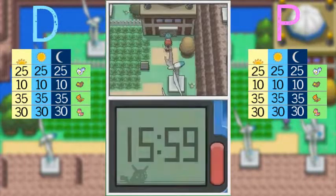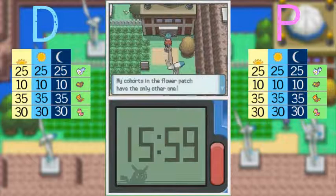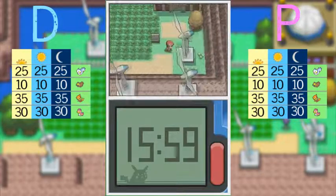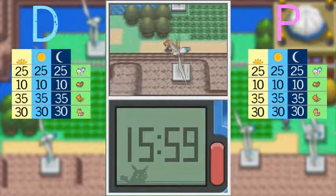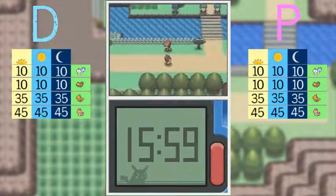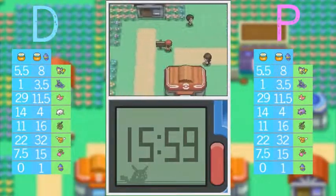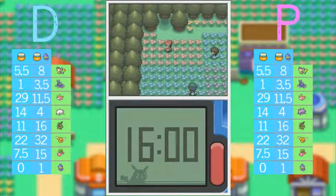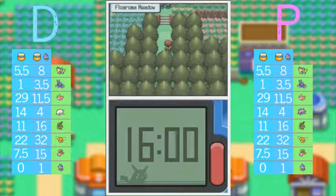Evolution basically increases all your Pokémon's stats. Getting owned by a kid, but you can't do anything about that. Anyway, here's a honey tree — we'll get to talking about it a bit later. Evolution changes the stats of your Pokémon, it increases them — just general improvements. I'll show the base stats so you can see the improvement over the previous form.